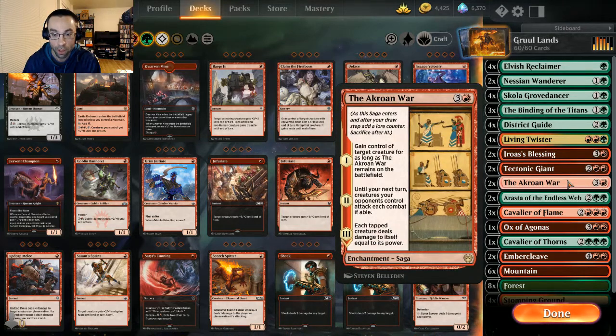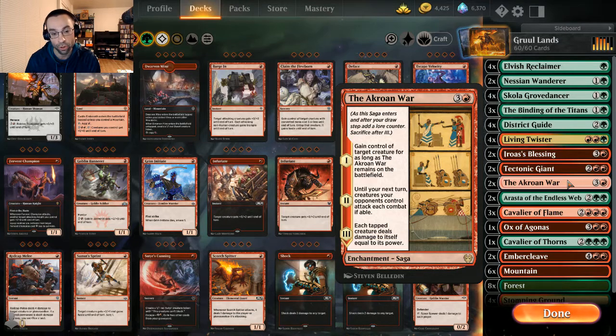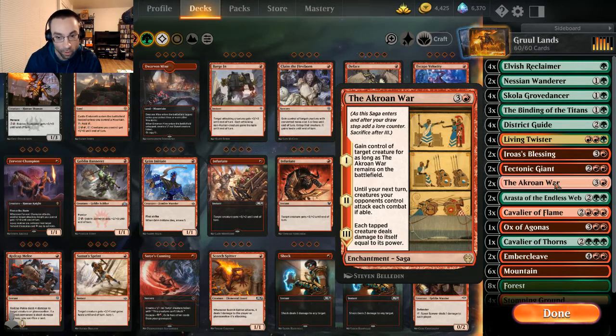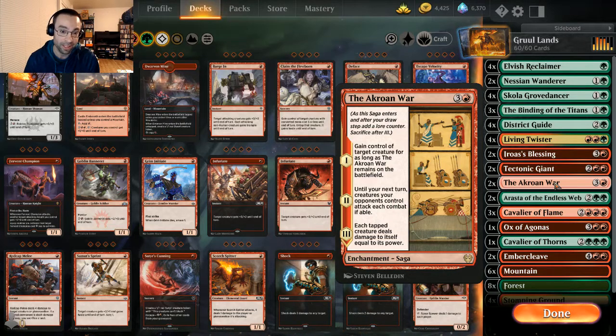We're running two of The Akroan War — kind of a pseudo board wipe and spot removal. First saga: gain control of target creature for as long as it remains on the battlefield. Second saga: until your next turn, creatures your opponents control attack each combat if able — we have decent creatures we don't mind chump blocking with. Third saga: each tapped creature deals damage to itself equal to its power, which will be one-sided since this is after we've untapped.